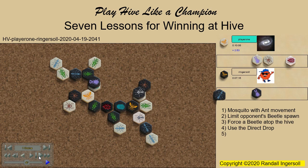Lesson 5: A fill leads to a beetle factory. Notice how spawning the ant, even though it gets immediately pinned, frees the ladybug and opens the beetle factory.